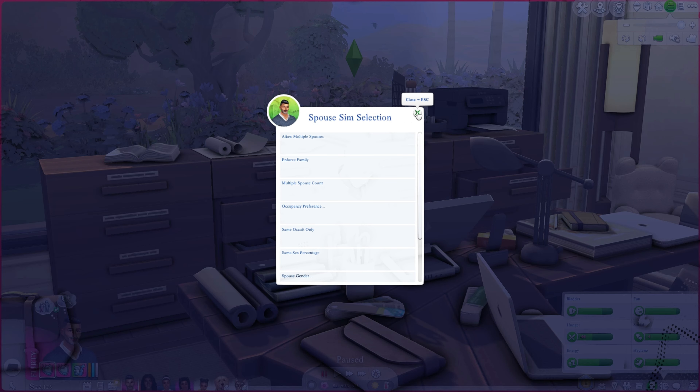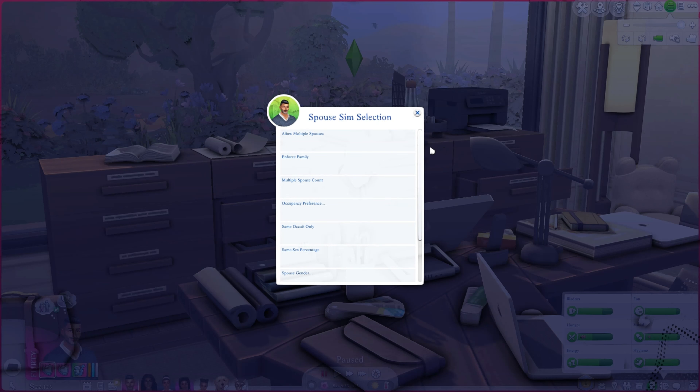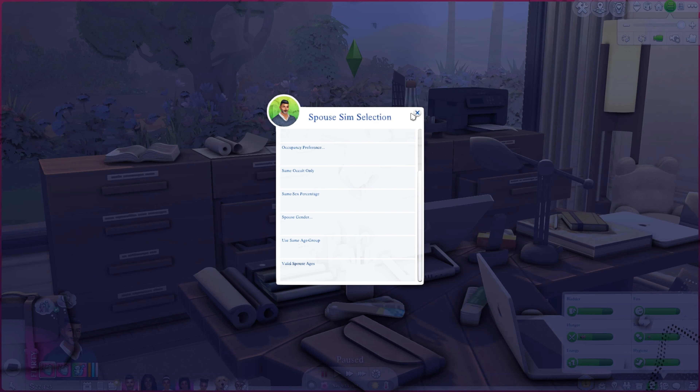There's a same-sex percentage setting — the percentage chance that a marriage will be allowed between two sims of the same gender. The default appears to be 50, meaning half of game-generated marriages will be same-sex couples and half opposite-sex. You can change this to zero or 100 depending on your preference.